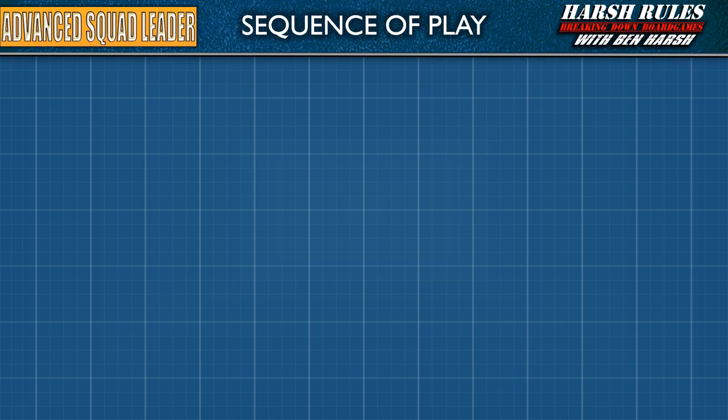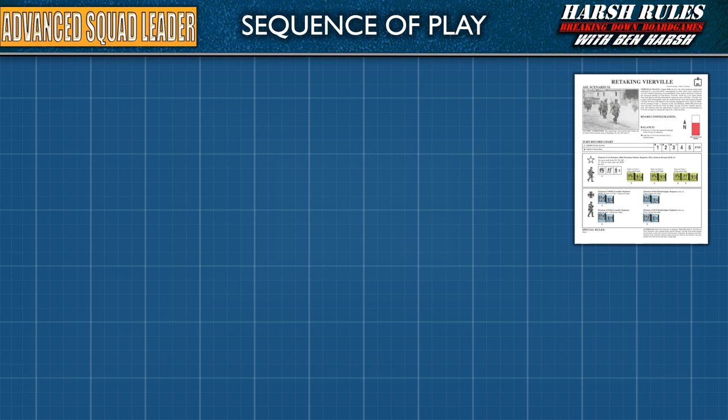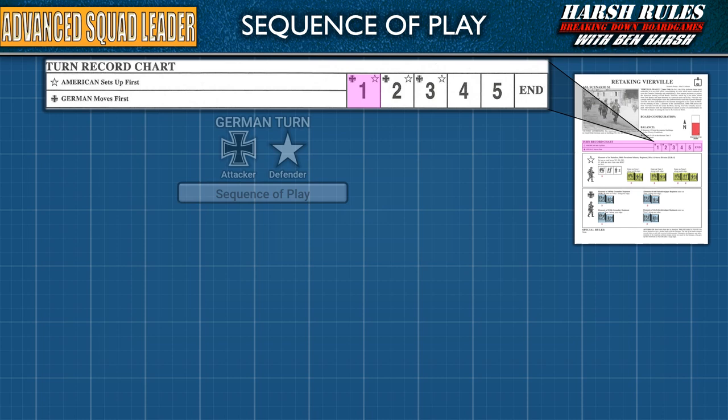Welcome back to the Harsh Rules Breakdown for Advanced Squad Leader Starter Kit Number 1. In this episode, we're going to learn the sequence of play beginning with the Rally Phase. In the last episode, we reviewed the scenario sheet for Retaking Virville, this game's tutorial mission. Midway down this sheet is the turn record chart. The American player sets up first, but then the German player moves first.